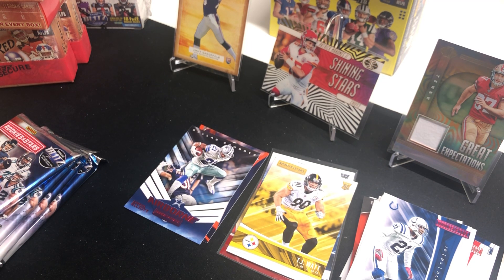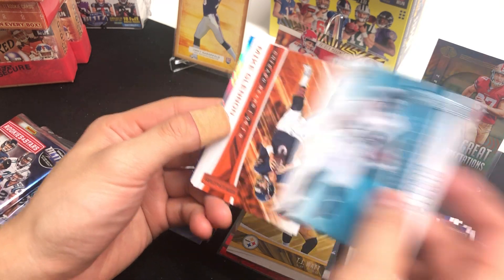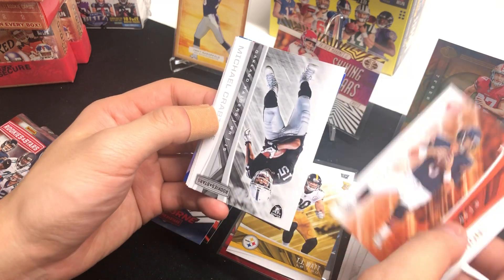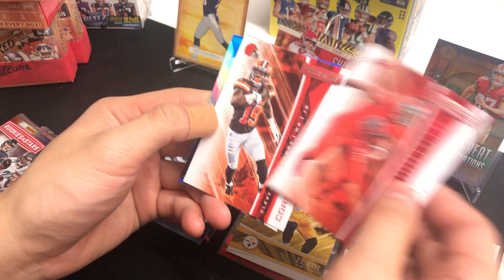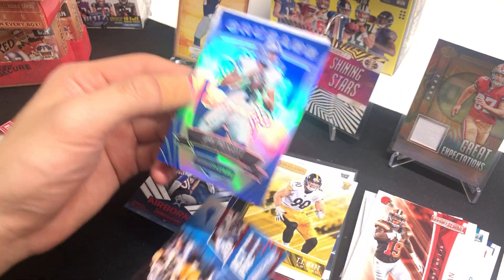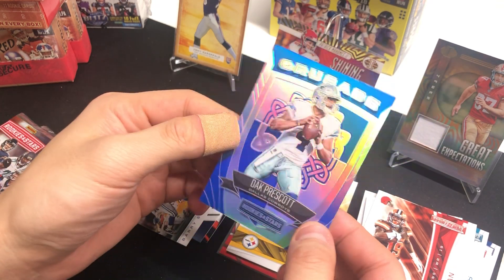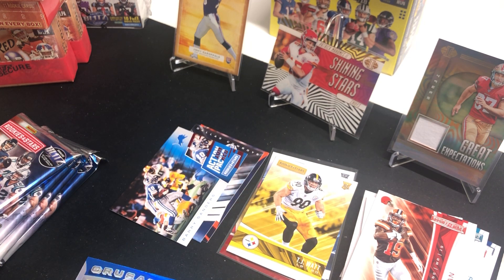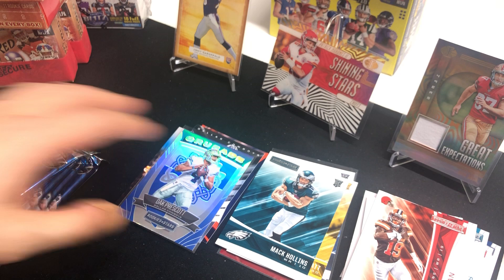Where is my Patrick Mahomes? Alright, Dez Bryant to kick off, Jordan Matthews, Mercedes Lewis, Mike Glennon — this seems like an identical pack to one I pulled before — Michael Crabtree, Jerry McCoy, Corey Coleman, Barry Sanders action packed, and our Crusader is Dak Prescott silver, not numbered or anything but it's pretty cool. I love this prism-looking Crusade card, so I'll just sleeve that.